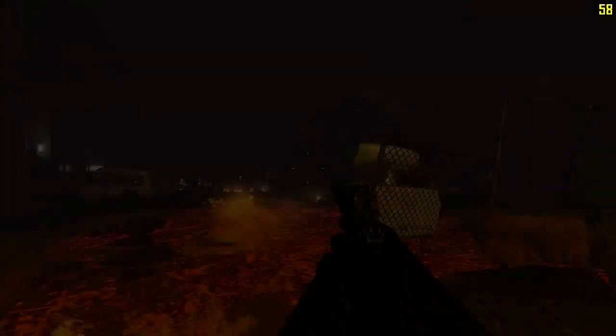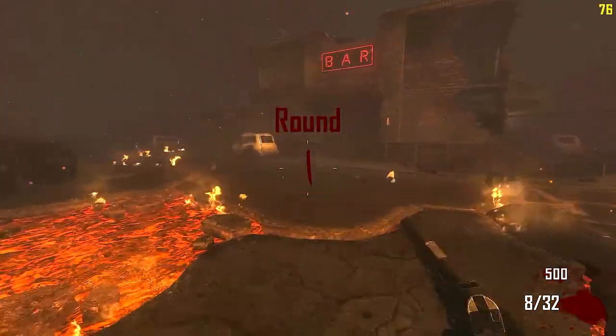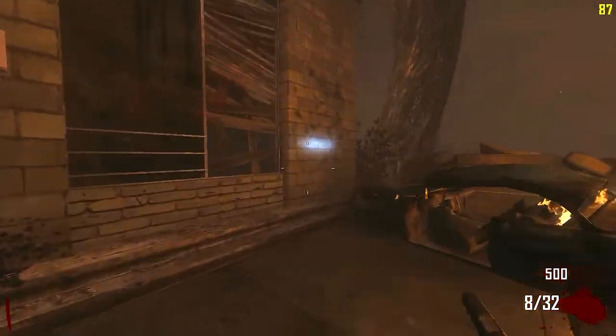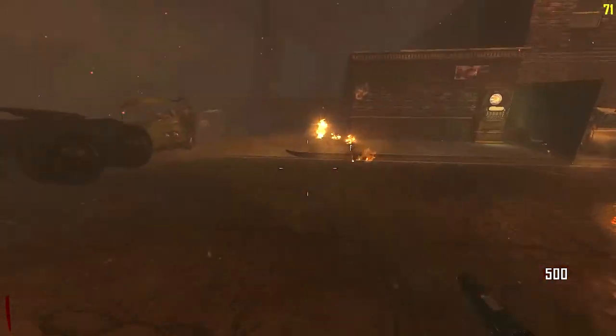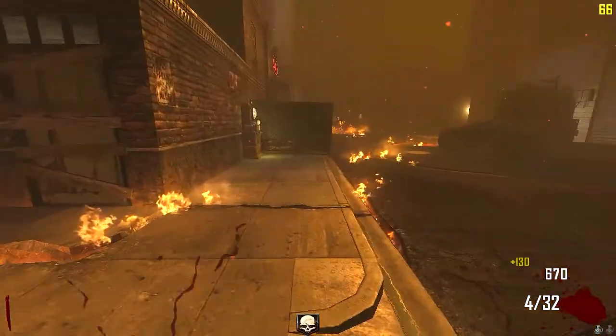Alright, so we are in game. As I mentioned before, pack-a-punching is allowed, perks are allowed, and buying weapons off the wall is allowed. What this allows me to do is only use weapons purchasable off the wall. My thing I like to do is actually just start off with the starter pistol and just maximize points.